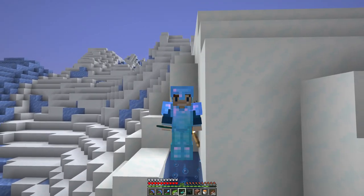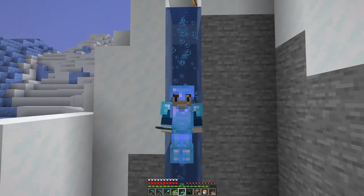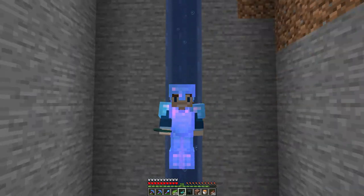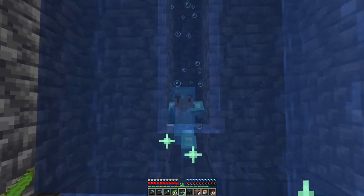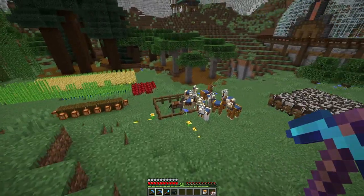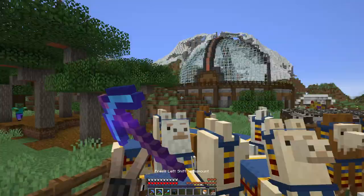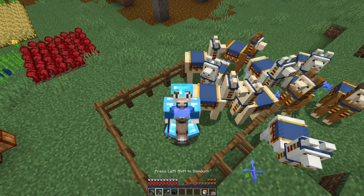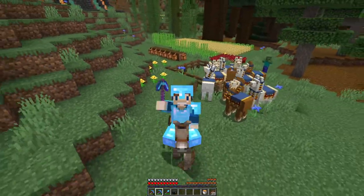Here we are at the top. Let's fall! Am I making you nervous? Is this scary for you? Don't worry folks, there's water at the bottom. Hello there, Rosemary — I would like to build a glass elevator. Unfortunately, I have no glass, so we're going out to the beach once again and we're going to harvest some sand. Let's go, Rosemary.